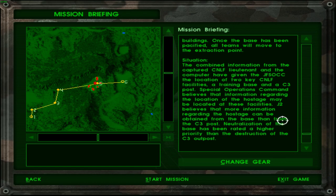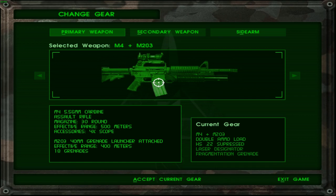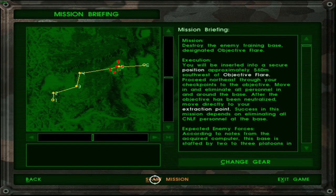I wonder if this dialogue at the end changes depending on whether I choose to do the training camp first or the C3 camp first. Anyway, this is pretty much what I wanted because as far as clearing rooms goes, the grenade launcher is best. Double load ammo... yeah, let's just stick to this. Let's go ahead and start this mission. Hopefully we can do it in the first few tries and won't have to keep retrying 10 or 12 times. Fingers crossed.